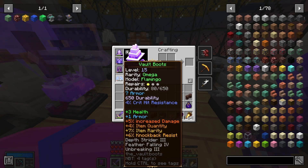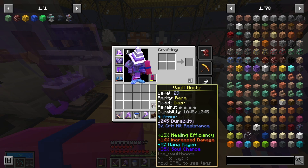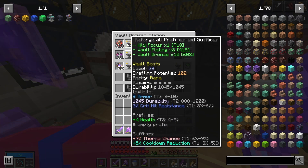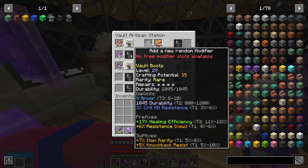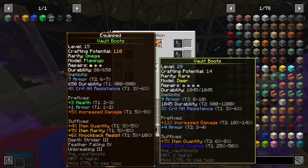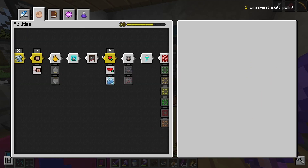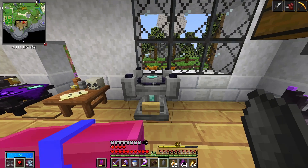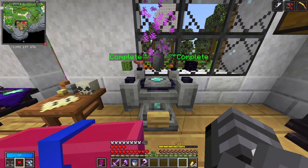As much as I absolutely love my boots, they only have 80 durability left, and I'm interested to see whether or not I can make something out of these. So let's see what we can roll. With 14 crafting potential left, I might leave this at that. I am slightly disappointed that I'm going to lose health, but I do get a lot more armor, and increased damage, and some more item quantity. The item rarity is a shame, but I'll try these out. As for the unspent skill point, especially given I've now got less hearts, I'm going to put another one into heal. So, how about another vault?